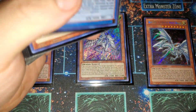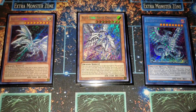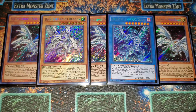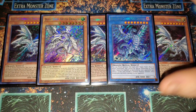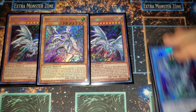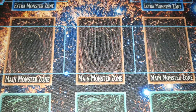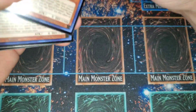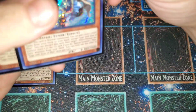Our last Blue Eyes we're running is one Blue Eyes Chaos Max. Run him because we can search him super easily in this deck — Blue Eyes Abyss can search the ritual spell, so it's a lot easier to bring him out in a pure Blue Eyes deck. We're not running Dragon Spirit of White; it kind of got power-crept and I couldn't find a really useful spot for it in this deck.